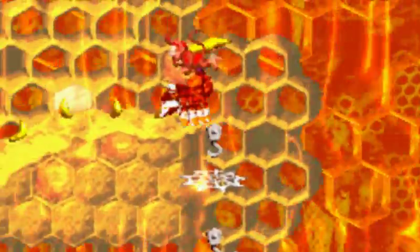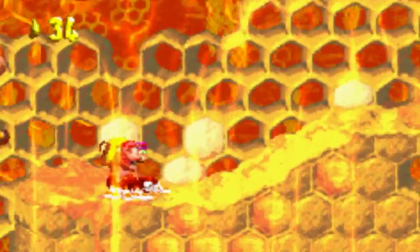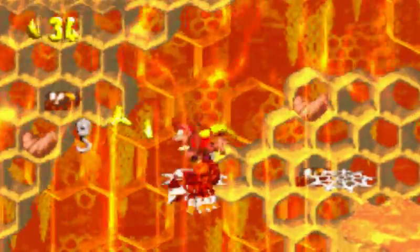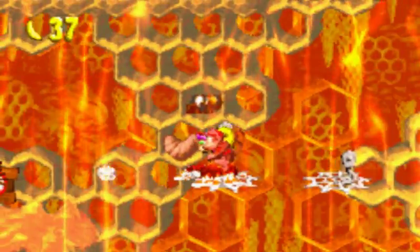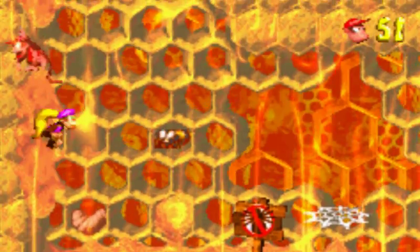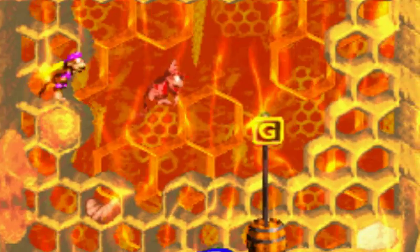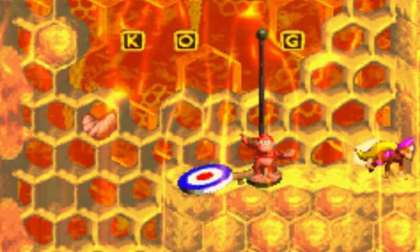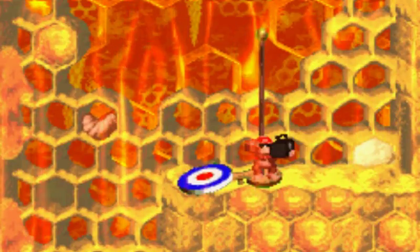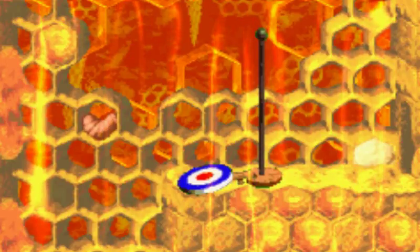Oh, what's this? Secret banana hoard. Okay, I'm pretty sure it's a shortcut. I forgot to tell you guys that Squitter is actually immune to the stickiness of the honey — you guys can probably tell that just by watching me play. It should be worth, like, a two-up balloon getting him all that way. There's the letter G. I really don't care about the letter G.